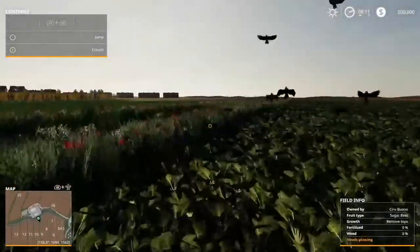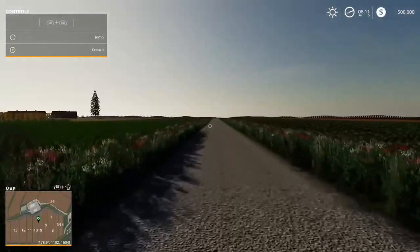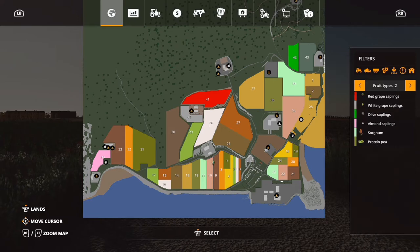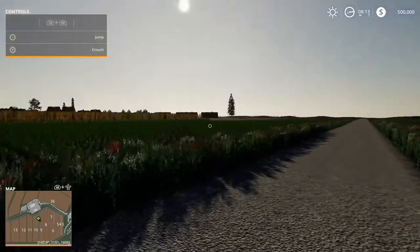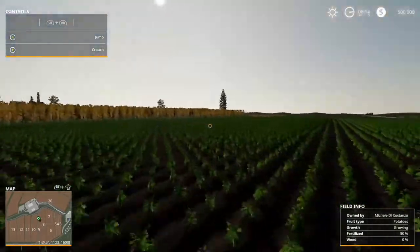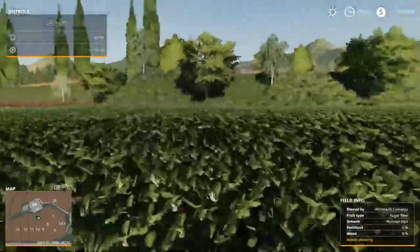I want to do a series that replicates where I'm from, which is Jamaica. Jamaica is predominantly known for sugarcane, which this map has. We also grow potatoes, almonds, and peas — technically red beans, but we call them peas. Those are for local use. The series will focus on crops you'd typically find in Jamaica, as well as livestock. I'll be doing chickens since this map doesn't have goats, which would've been ideal — because in Jamaica we have a whole bunch of goats running around everywhere.